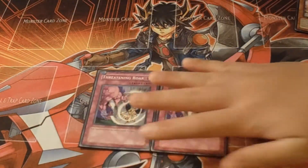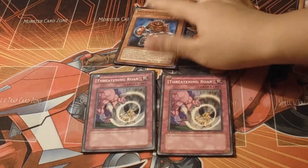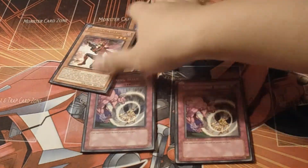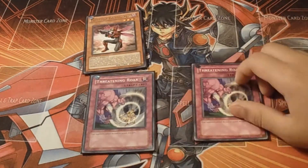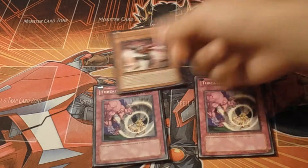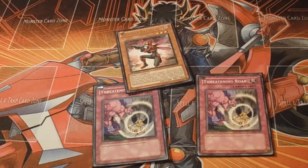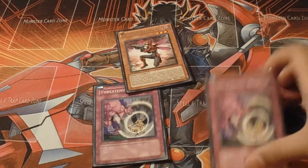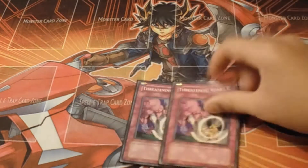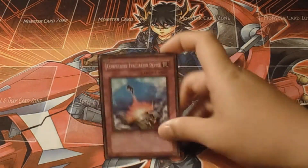I play two Threatening Roar. This card is amazing — usually you have Centipede and maybe a Ladybug, Hornet, or Dragonfly on the field and they try to go off on you. You chain Threatening Roar. Next turn you can pop with Dragonfly, or if you have one in grave you can special summon it and you haven't even normal summoned yet. It saves you and gives you the permission to go off next turn.